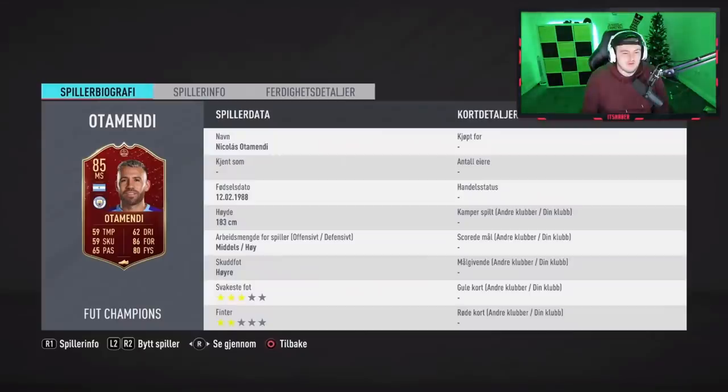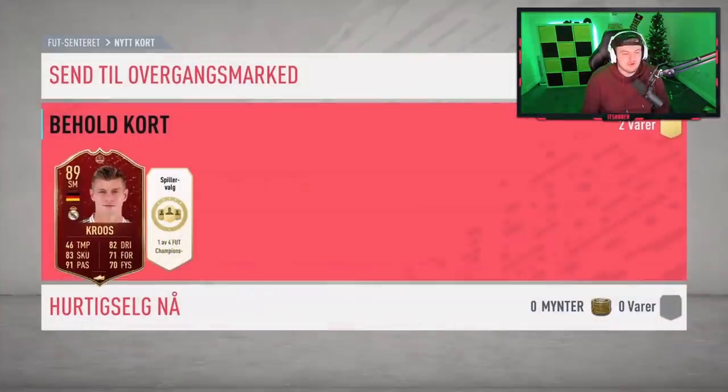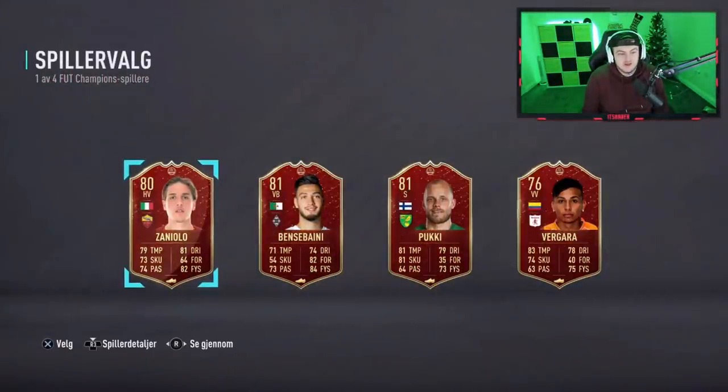The thing that annoys me about this Otamendi card — 59 pace — because obviously his SCREAM card has good pace for some reason. But hey, Kroos is decent. 89-rated Kroos is a good start. He's real Madrid teammate, which would not be bad. Not a bad way to go into this.